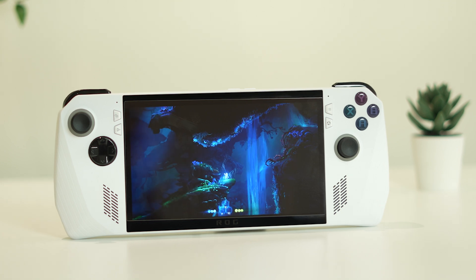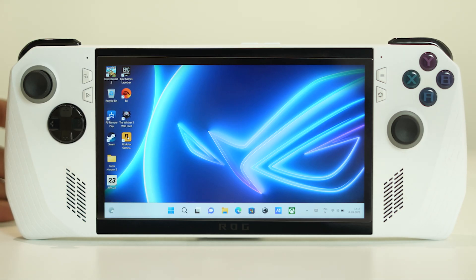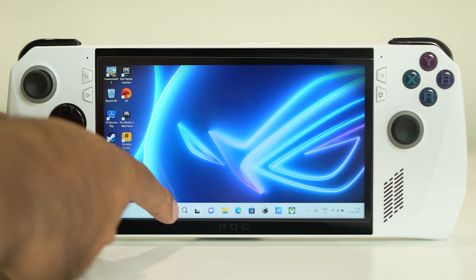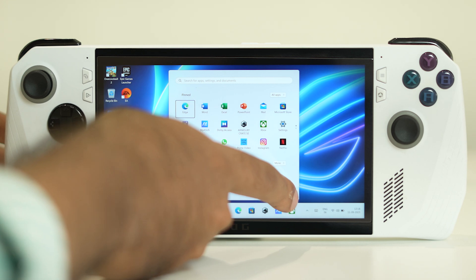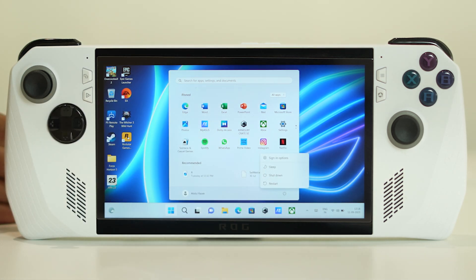So why is this happening? This happens for many reasons, and we're going to talk about how we can fix this. The first step when you're having a crashing issue is we just need to do a restart on your Asus ROG Ally. What we need to do is go to the start icon and click on the power icon, then go for a simple restart.